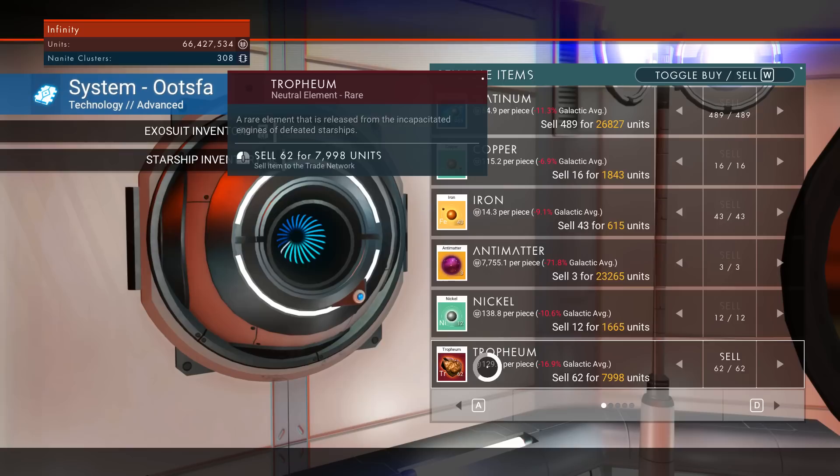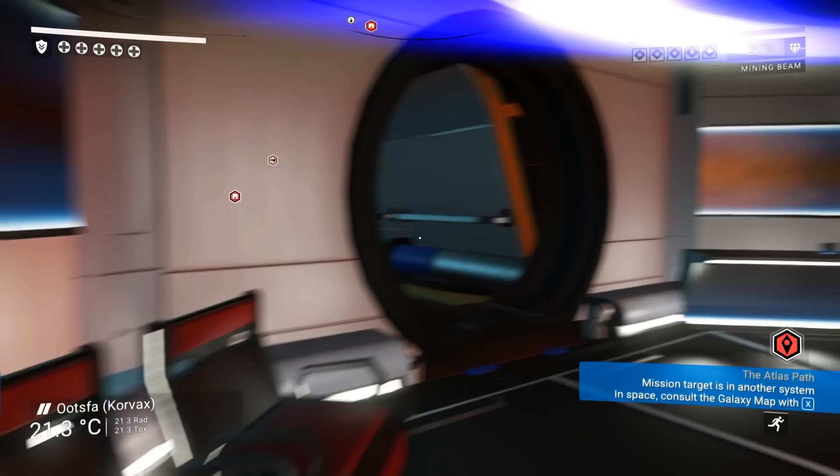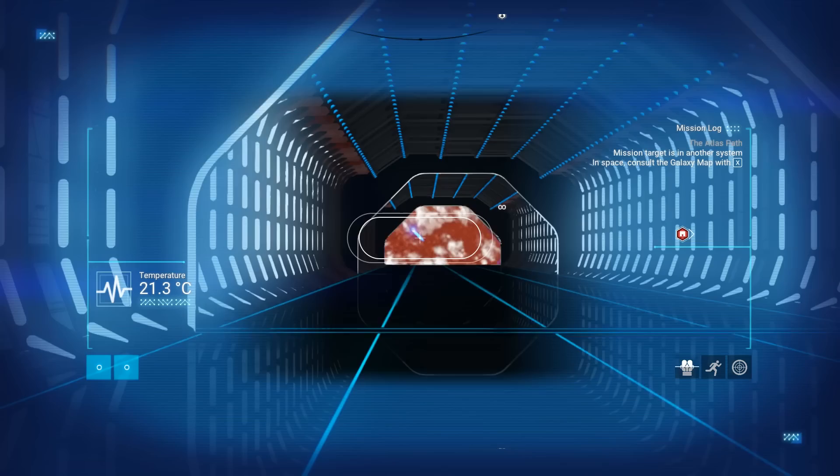Gag charm — since when do I have a gag charm staying in my inventory? I have the poly fiber, I'm gonna sell this thing, don't really need it. Where's the circuit board? Oh yeah, there it is. Another nice little 7 to 8 million — I like that. I'm making money by discovering stuff. So let's see, anybody coming here, or is everybody engaged in that space battle?